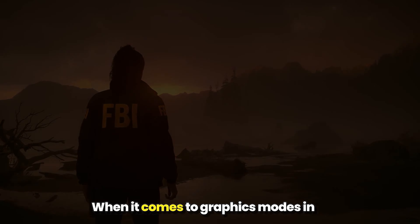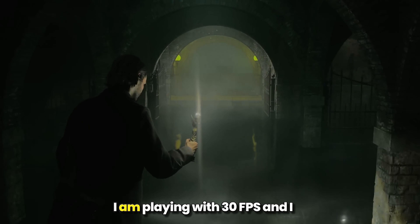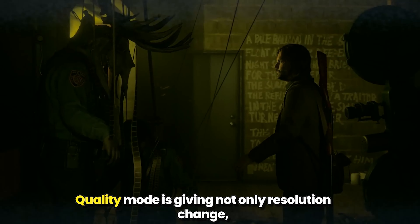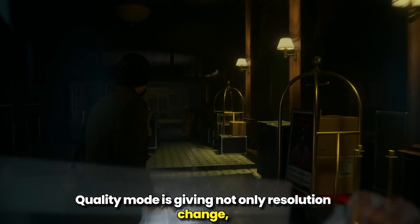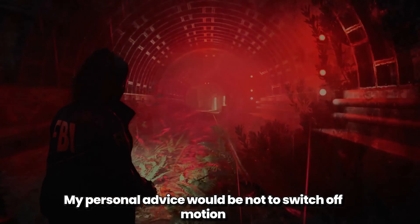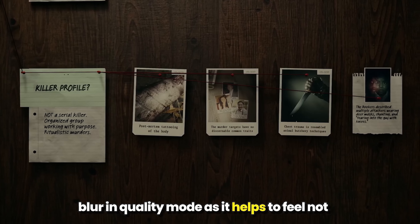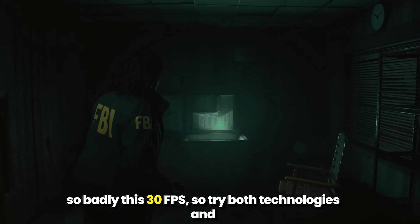Which mode should you choose? When it comes to graphics modes on consoles, it is a rather individual thing. I am playing at 30fps and I can say that quality mode gives not only a resolution change but also textures and sharpness are definitely better. My personal advice would be not to switch off motion blur in quality mode, as it helps to make the 30fps feel less jarring.